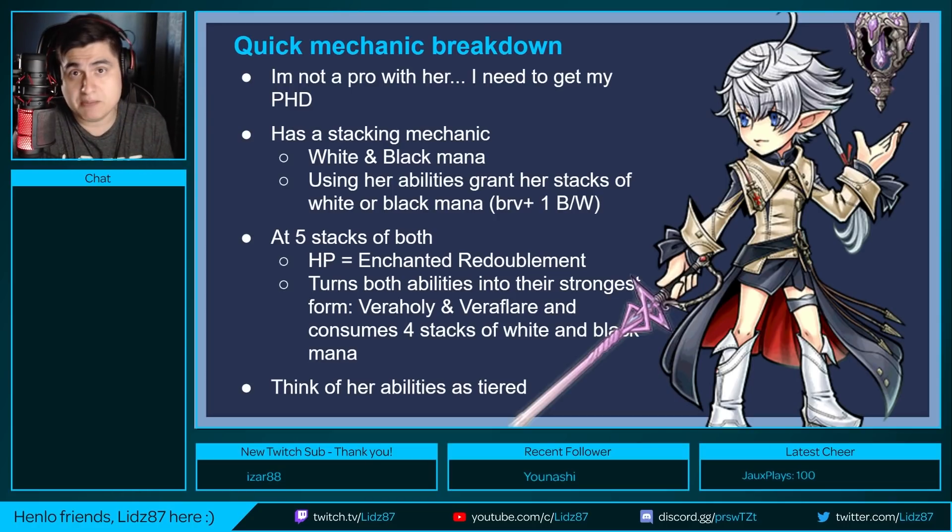She has a stacking mechanic in the form of white and black mana. Using her abilities will grant her stacks of white or black mana depending on which one you use. Her brave attack plus will give her one stack of both — one stack of black and one stack of white mana. At five stacks, her HP attack will become enchanted redoublement.